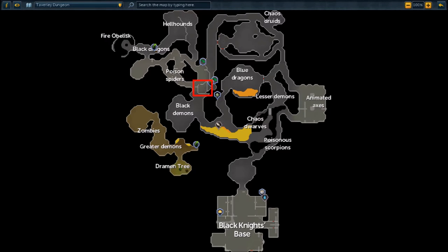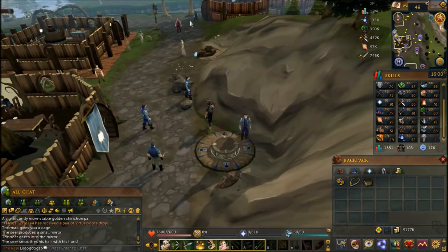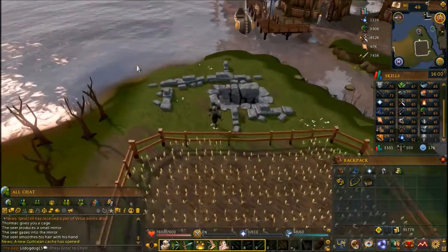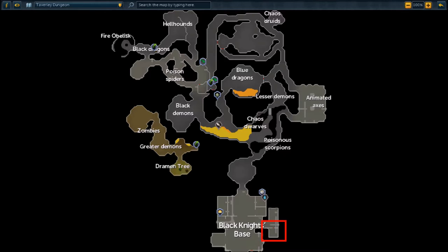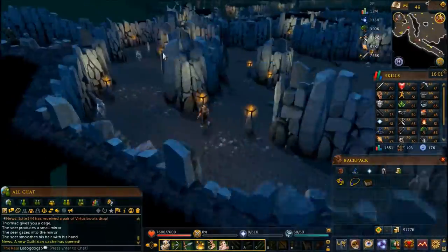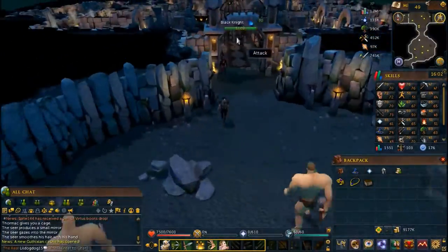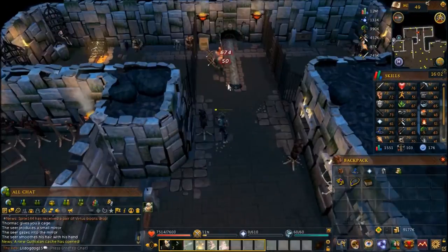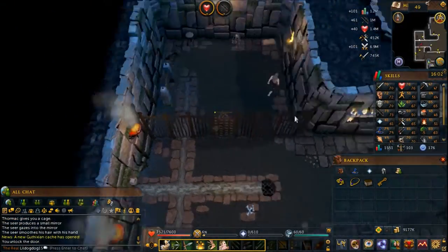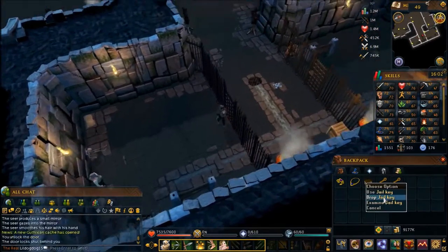So that's going to be the Taverley Dungeon and we need to go to this room here. If you already have the dusty key you can skip to two minutes, but if you don't we need to go to the Black Knight's base. Kill the jailer and you'll get the jail key. Use the jail key on the door that has Velrak the Explorer in it. When you speak to him, don't ask for a reward but ask if he knows anywhere good to explore. He'll give you the dusty key and you can head to the blue dragons.